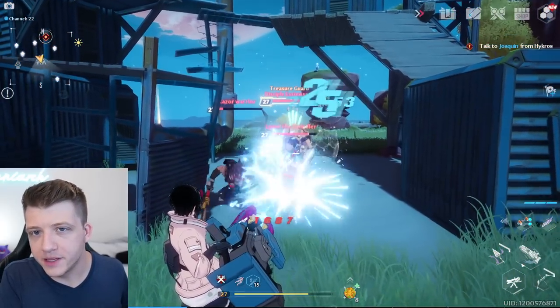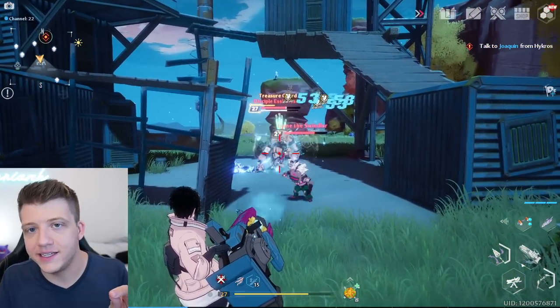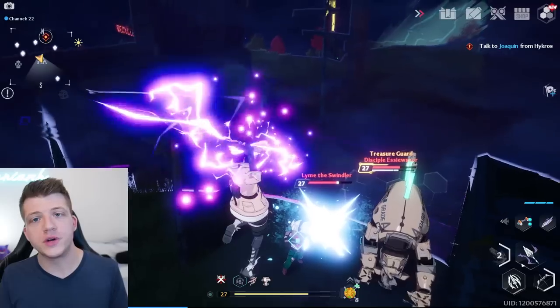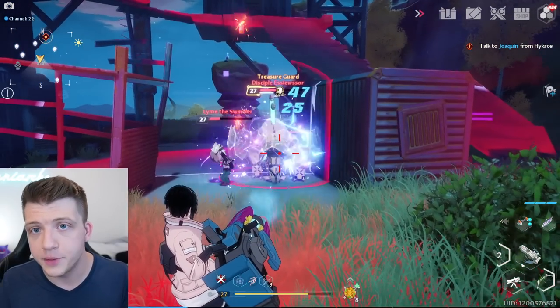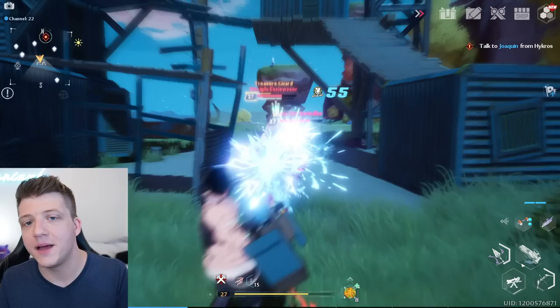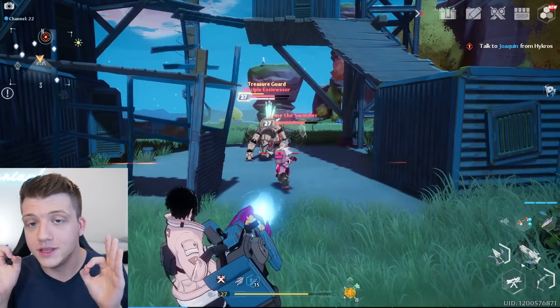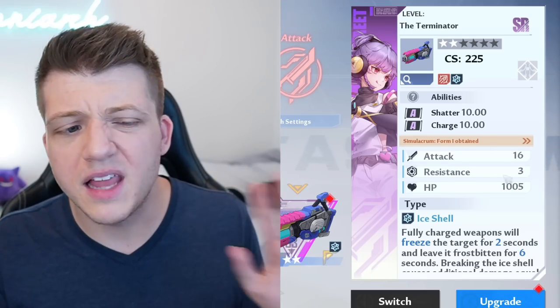Always make sure at least one weapon in your set has a high charge value. A quick tip about discharge abilities: you can actually recharge them instantaneously if you perfectly dodge an enemy's attack. This is tricky but worth practicing on weaker enemies. Often the enemy will flash red in their eye — you want to time the dodge right after that. Getting this timing down will literally save your life.